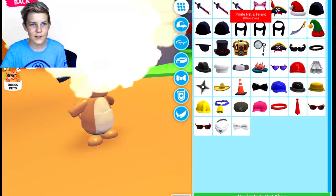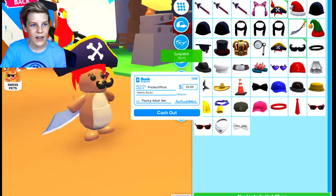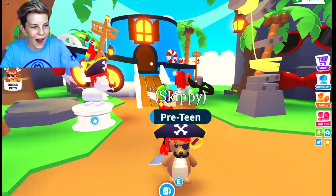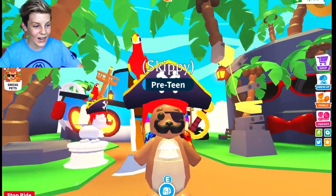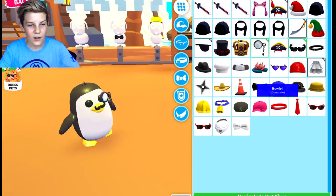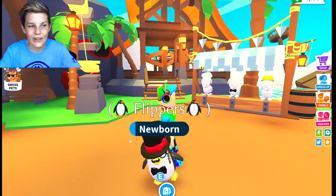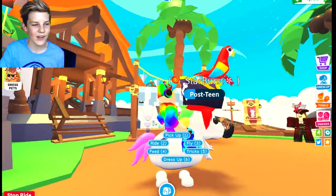My kangaroo is like a pirate right now — this is actually super cute. I just love the mustache. Now I need to try it on my penguin. So let's go with the mustache, and then I'll get a monocle, a top hat, and a black bow tie. Oh my gosh, this is so cute now — this is like the cutest little pet ever. I just love the mustache. This just looks really weird on a unicorn, I'm not going to lie.